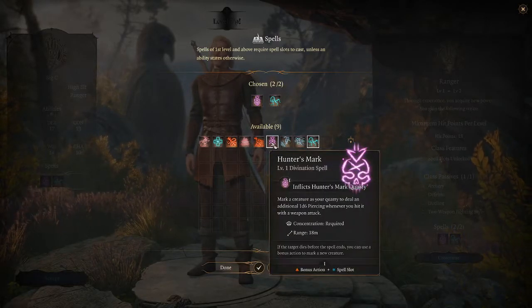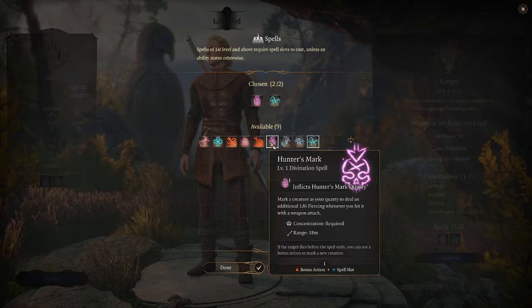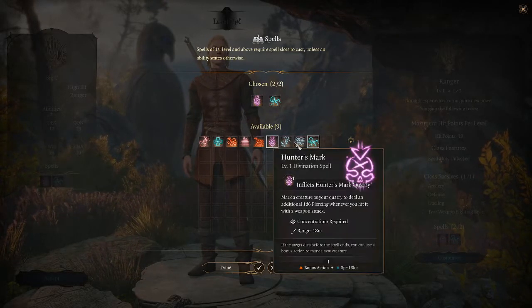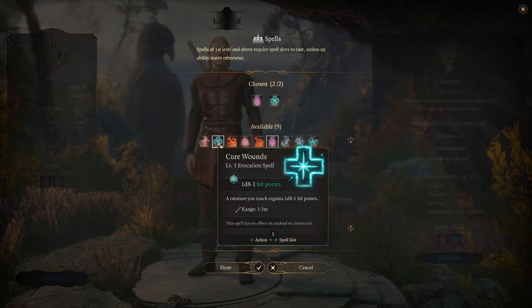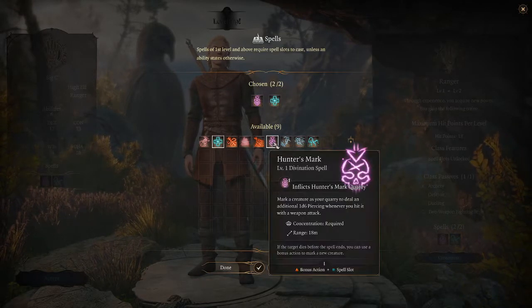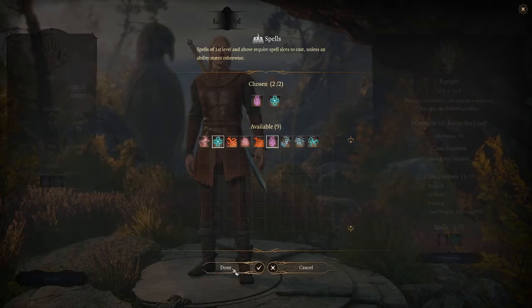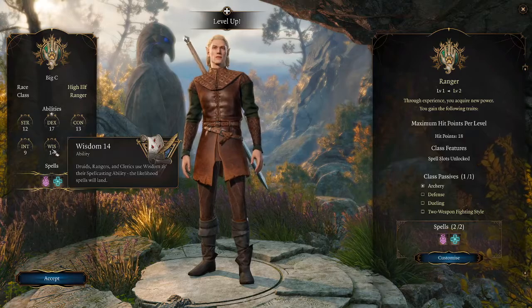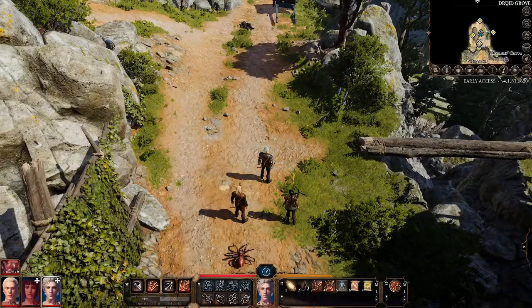So I'm going to go ahead and select cure wounds and hunter's mark. I'm going to click done. Everything else is the way I want it to be, so I'm going to hit accept. And I have leveled up my character.